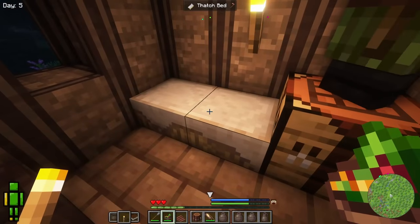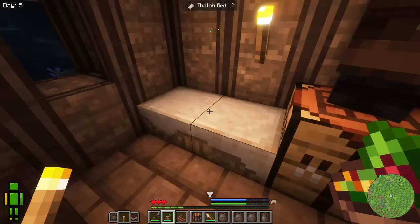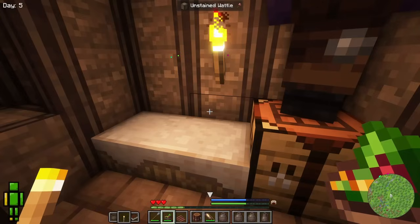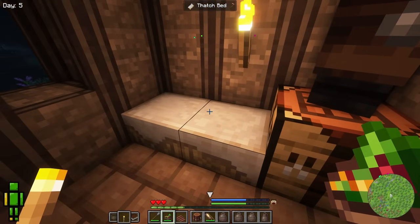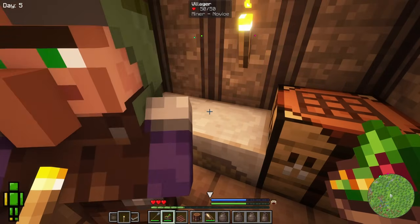He also has this thatch bed, so we can click on it — it does say this bed is too uncomfortable to sleep in — but spawn set. So now if we die, we'll respawn here instead of not that far away up here. We have our spawn set. I would show you how these thatch beds work, but if I pick it up, I don't have a hoe. It's gone — we lose it.